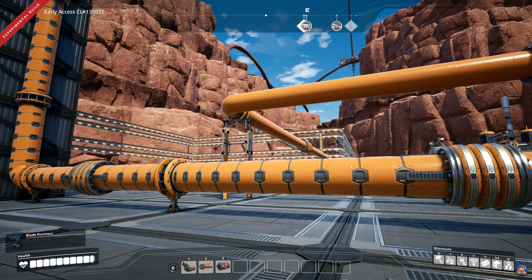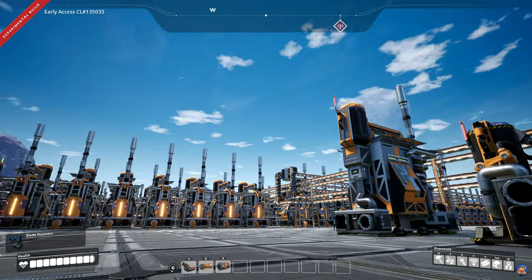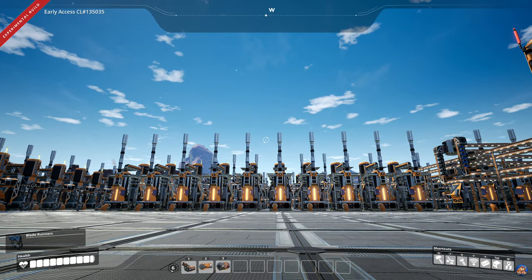The cost of building the mark 2 pipes makes them a late game quality of life addition, as they do require alclad aluminium plates and plastic to build. The new pipes can massively simplify certain builds late game, especially if you're into building huge refineries like the one I'm standing in here in this video.